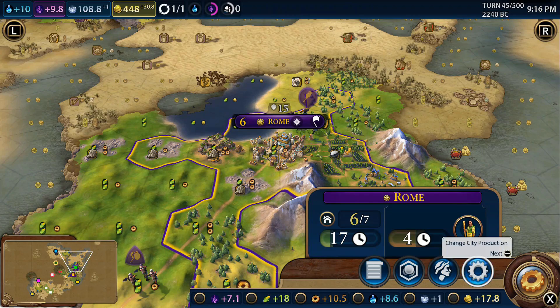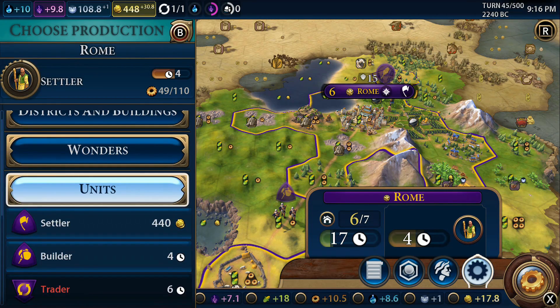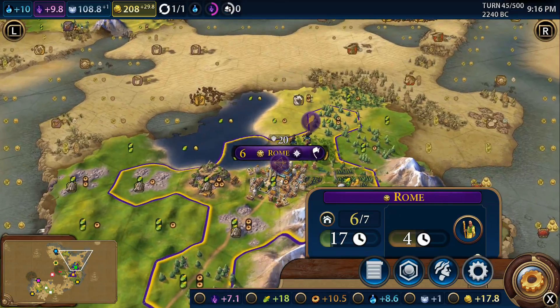I want to go ahead and purchase an archer. Archers are really cool - they're going to allow us to hopefully clean out that barbarian encampment pretty quickly. So we'll go grab one now. 240 gold seems like a lot but we have enough to pay for it, and it'll be worth the investment. It saves us those few turns of building an archer when we can focus on other things.